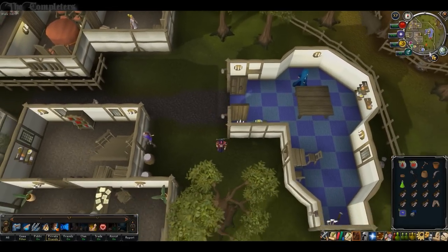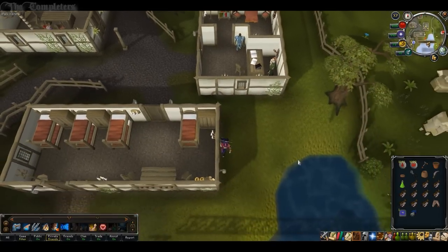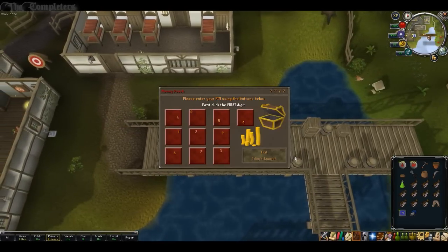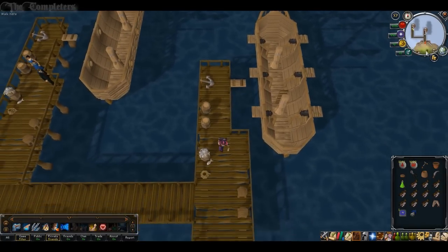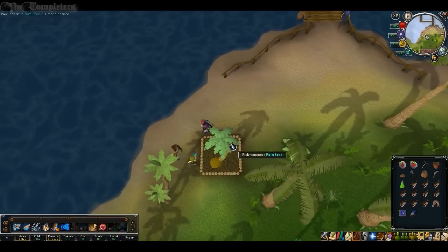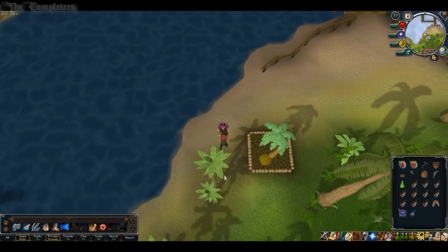At this point, head south and catch a boat ride over to Brimhaven. Once you're here, jump off the ship and head just to your south slightly. You'll see the farmer on the fruit patch — Garth. Go ahead and talk to him and ask him about tree root cuttings. Eventually he'll tell you all about the Jade Vine.